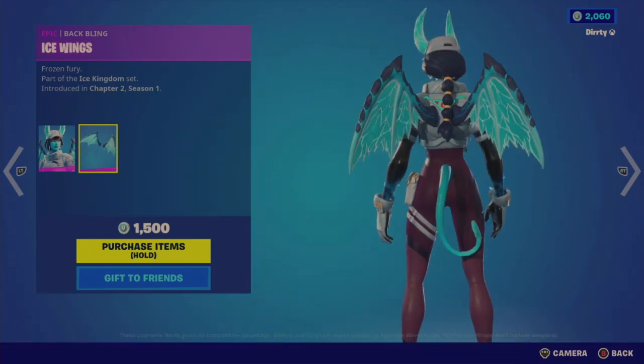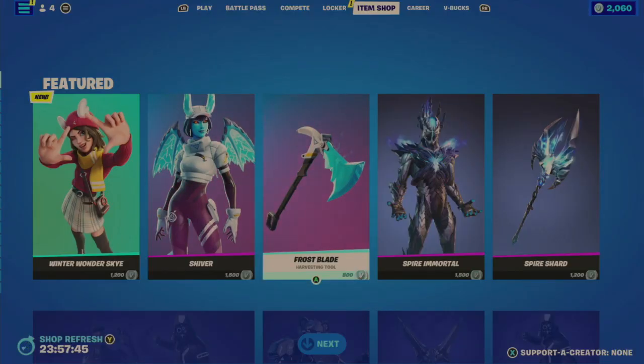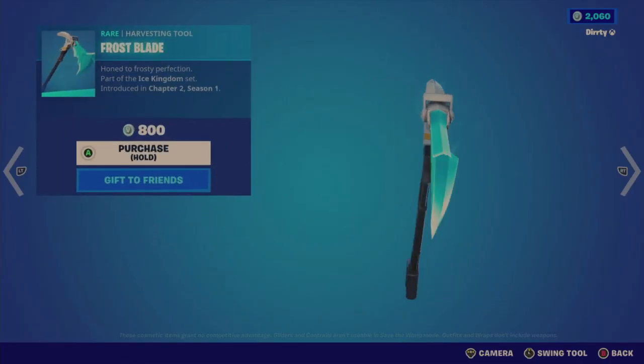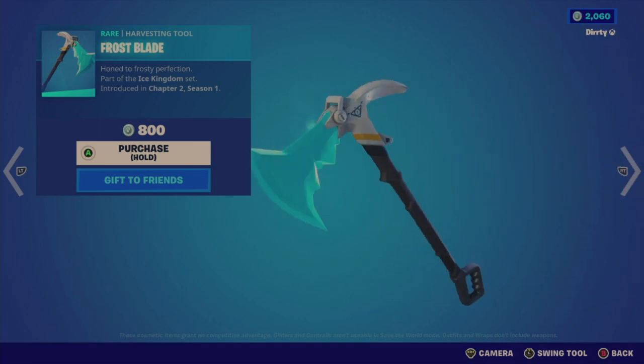You also have the Ice Wings back bling which does fit the character. So that's 1,500 V-Bucks for the outfit. Unfortunately the Frostblade harvesting tool is not bundled — it's separate at 800 V-Bucks. This is part of the Ice Kingdom set introduced in Chapter 2 Season 1.